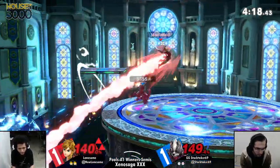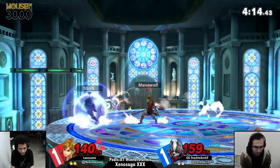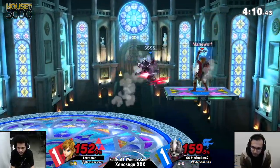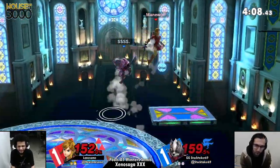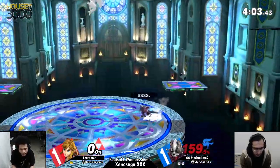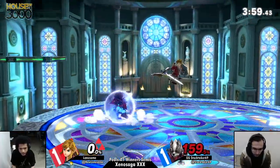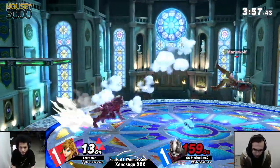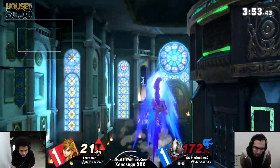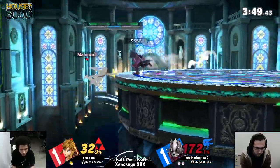Bomb recovery — reversal with the arrow in order to get out of danger. Missing the standing grab — yeah that is very punishable. Good read on that — love it. Throw it off — get rid of it. He's being careful, trying to maintain the bomb. It's one of his best resources, so if you control it the character's neutral becomes much more dangerous.